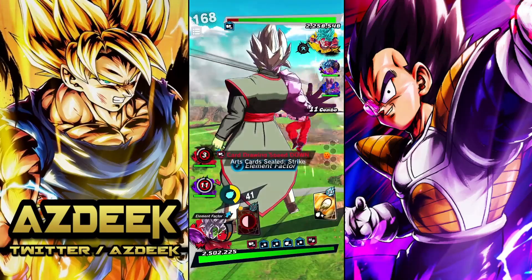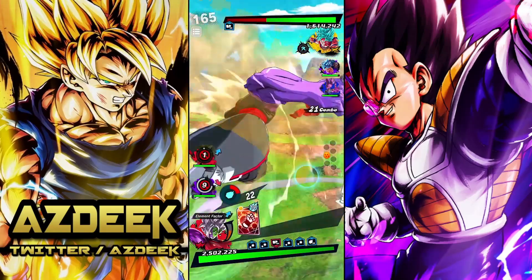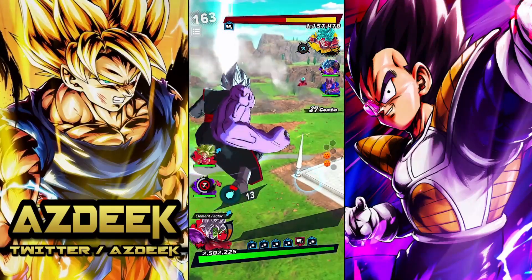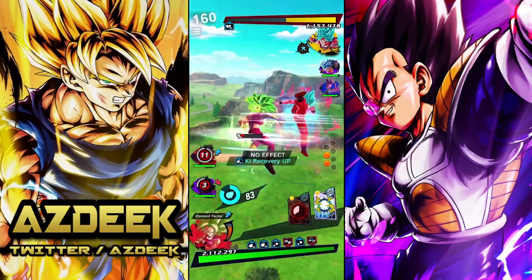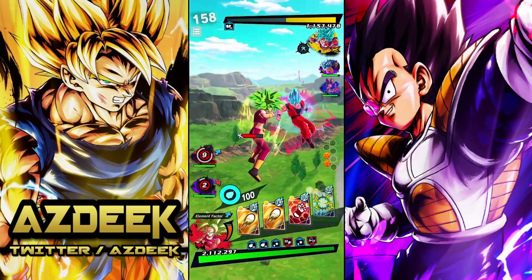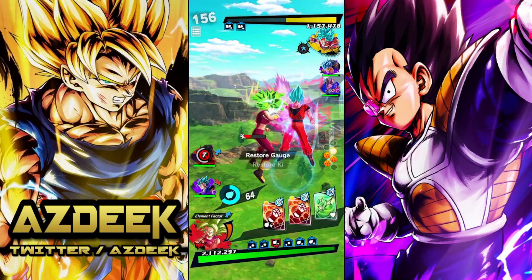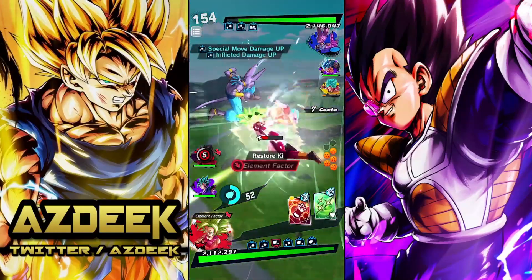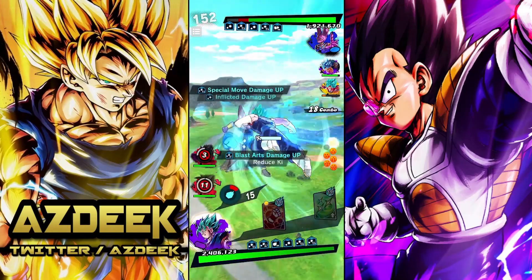Let's go ahead and get Corrupted Zamasu in — already with the good damage. Imagine if I had his ultimate available already. I'm already at half HP on this man. We can go ahead and wait right here — oh my God, we messed up. Let me get out. One time, let me just get out of there. Kefla with the Vanish Restoration — let's go!